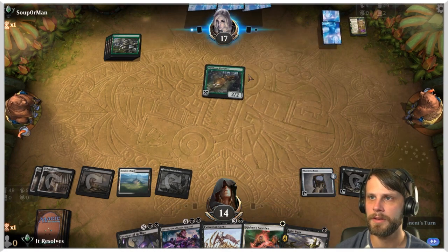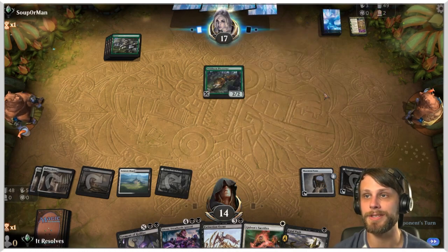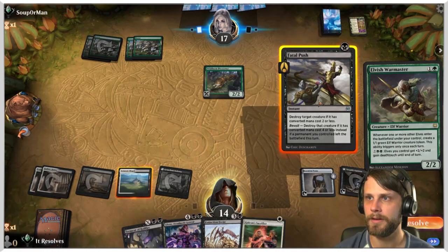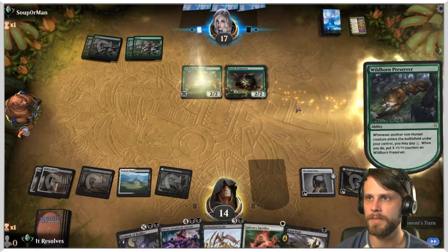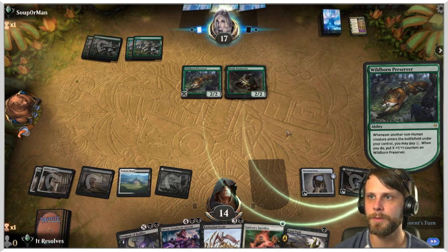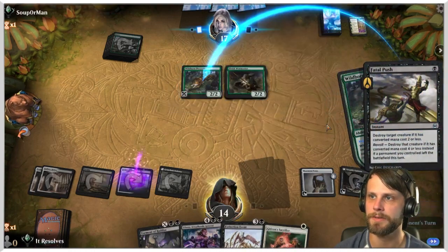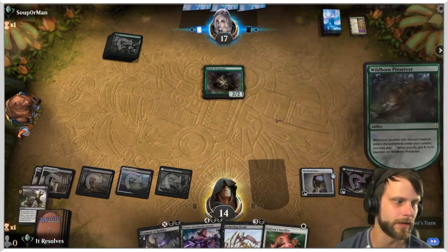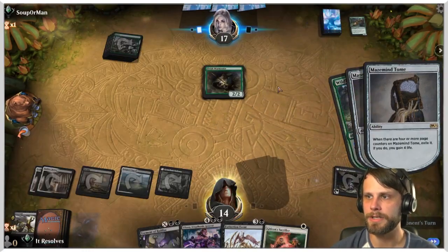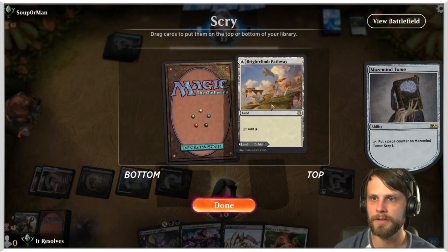The Herald suggests they might just be stuck on black mana. We want them to pay here to add counters, and then we can Fatal Push it after they've spent the mana, which is crucial. We get to scry and gain some life. We actually need a land for Liliana, so I'll keep that.